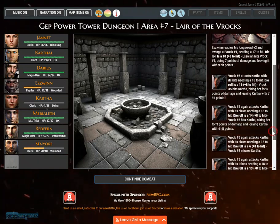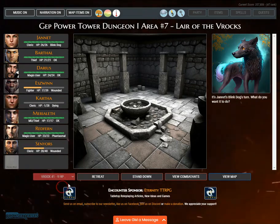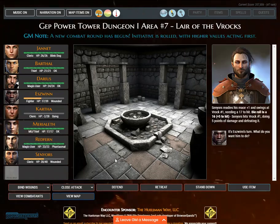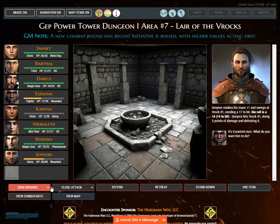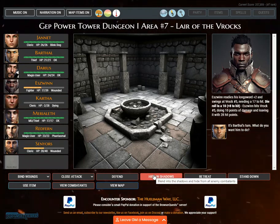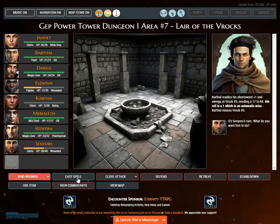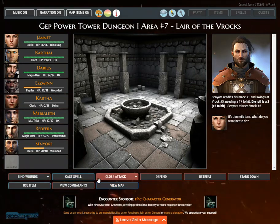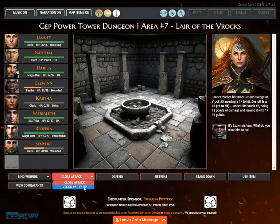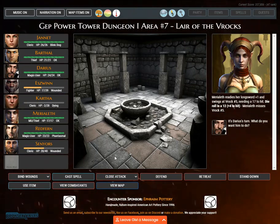Darius readies his dagger plus two at Roc number one. Redfern directs his phantasmal force at Roc number one, horrifying it for 2. Kartha directs her spiritual hammer at Roc number one, bashing it for 3 points. Eswin readies his longsword plus two at Roc number one, needing a 17 to hit. Die roll is a 10 plus 8. Janette directs her blink dog at Roc number one, biting it for 5 points, leaving it with 4 hit points. A new combat round. Eswin swings at Roc number five, needing a 17 — die roll 10 plus 8, hitting for 10 points of damage.